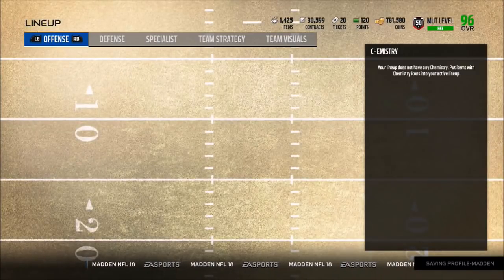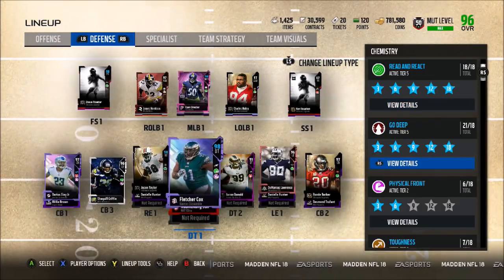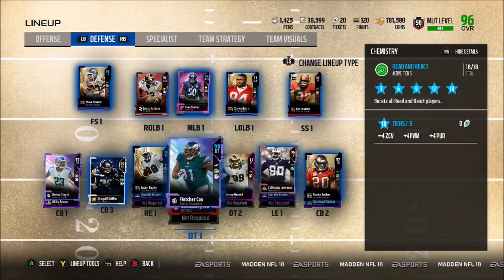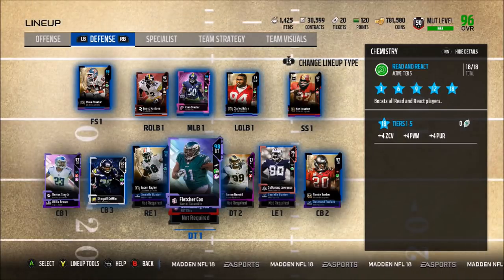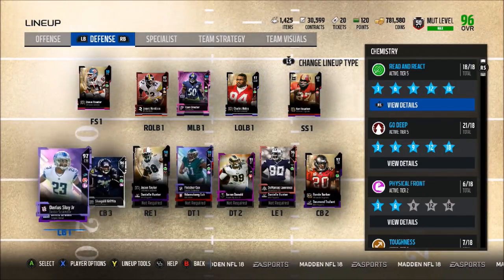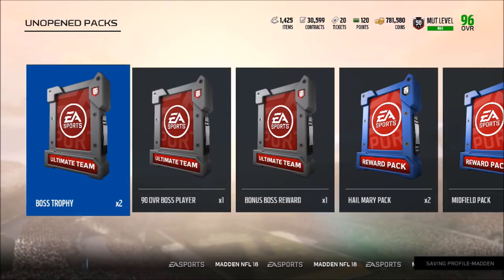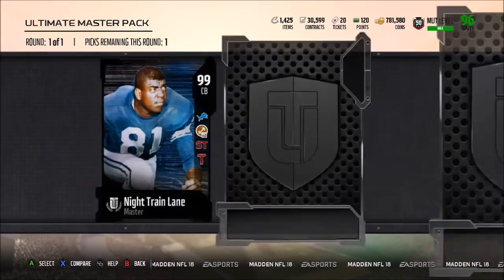I'm gonna check exactly what position I should pick up Night Train Lane at. I think I'm going to keep him. With Physical Front he'd have tier 2 - plus one block shed, plus one tackle, plus one hit power. With tier 5 Reading React we get plus 4 zone, plus 4 power move, plus 4 pursuit. I feel like Reading React is one of the best chems in the game. If I pick Night Train Lane, Shaquill Griffin is probably going to hit the auction block, and I have Ronde Barber and Darius Slay at cornerback.